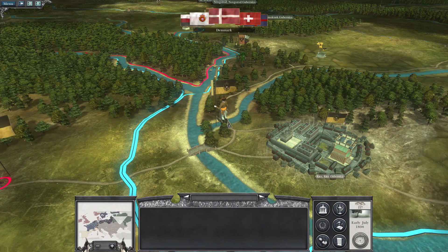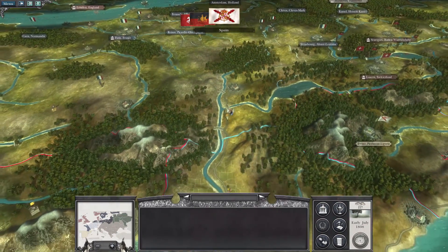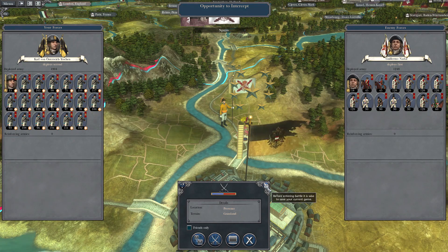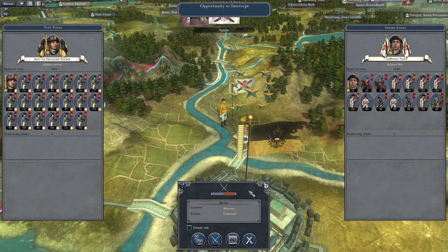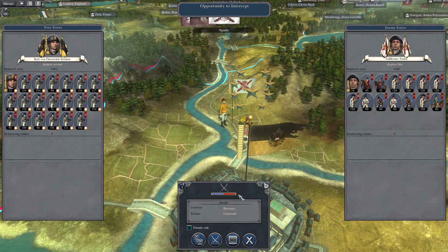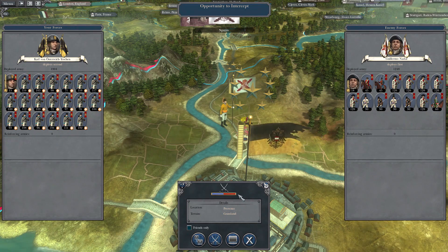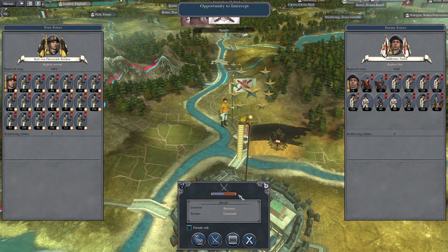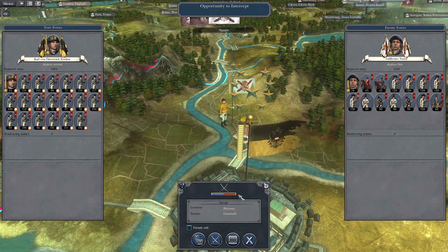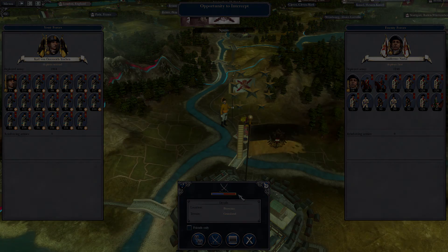We definitely killed that army — good. Yeah, I'm gonna call that an episode. We'll fight this battle on the next one, and then we'll have to see what we're going to do from there. I want to see if we can maybe attack Saxony — they might be vulnerable there, and that might be enough to force a peace on Prussia. We'll have to see, so until then I'll see you later.